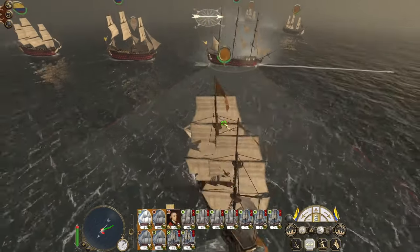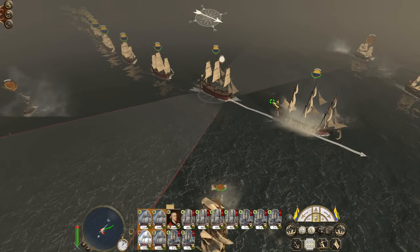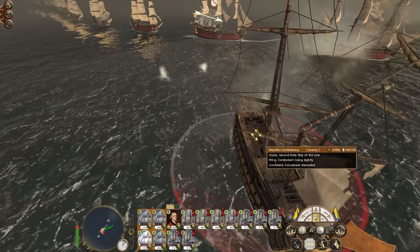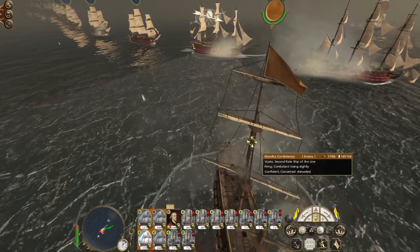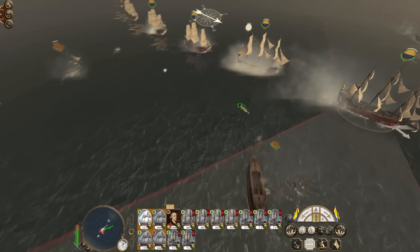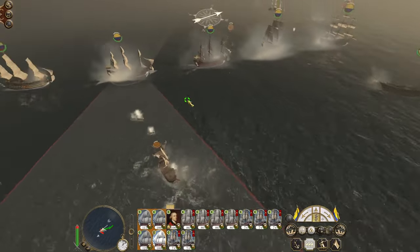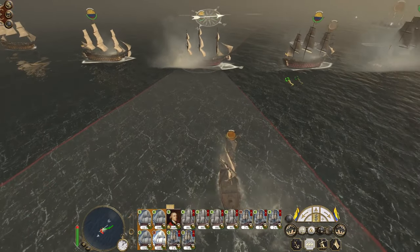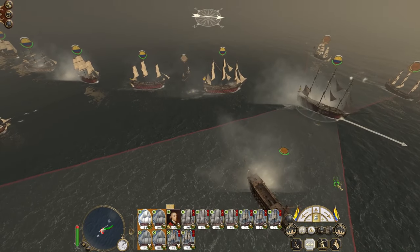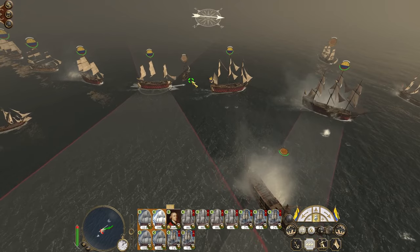I did want to put another volley into the second rate's masts — there we go. There goes the top of the rear mast. There goes the main mast. You guys just keep blasting this bomb ketch. Start loading your broadsides. Just drop anchor and keep pummeling her, coming at her from the stern.